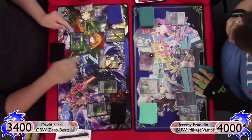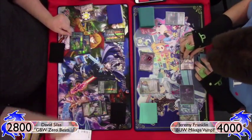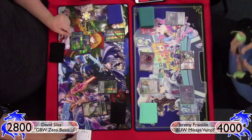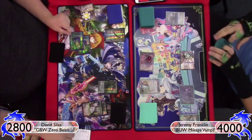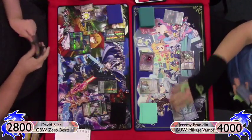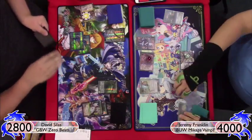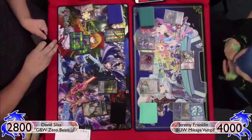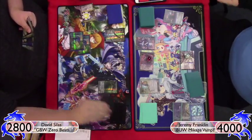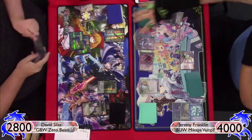I tap for a stone, get a darkness stone, swing in for six again. He goes to block — I ping it for one more with Mikage so another six damage goes through, putting him down to 28. I leave up some stones but then decide to play a Rinka instead. I don't know if that was my best decision — I should have bluffed that I had a Moonbeam or something.